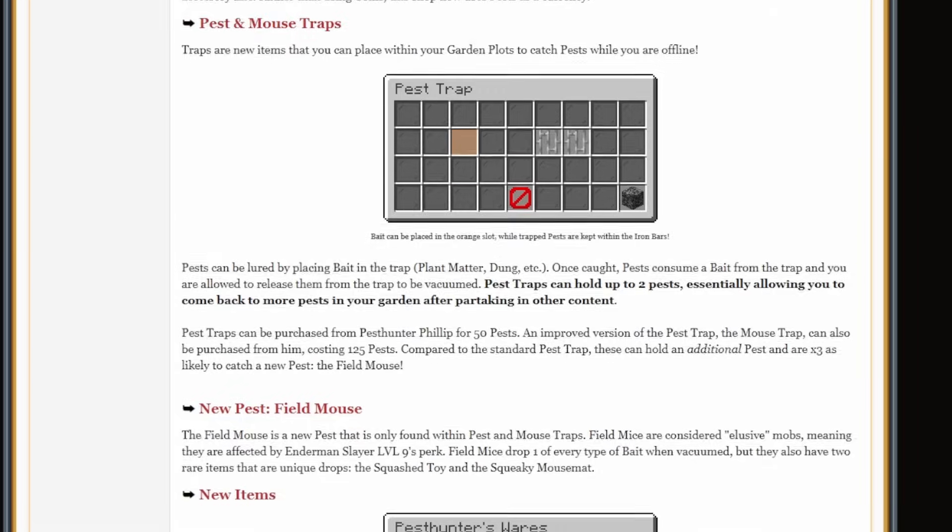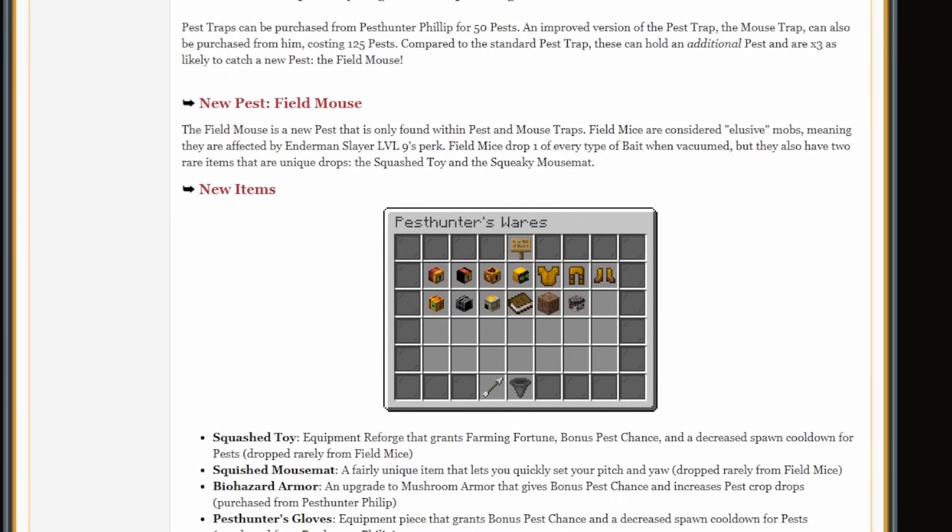There's also the new field mouse pest. It is considered an elusive mob, meaning that it's affected by the Enderman Slayer's level 9 perk. They drop one of every single type of bait when vacuumed, but they also have two new rare unique drop items: the squashed toy and the squeaky mouse mat.